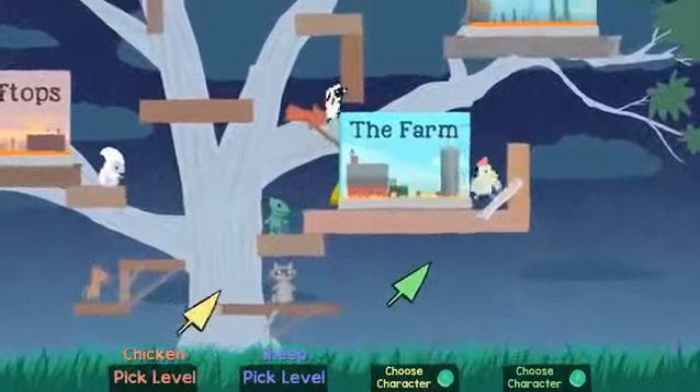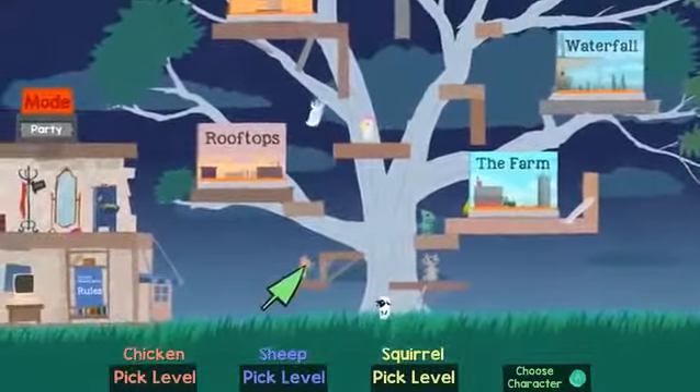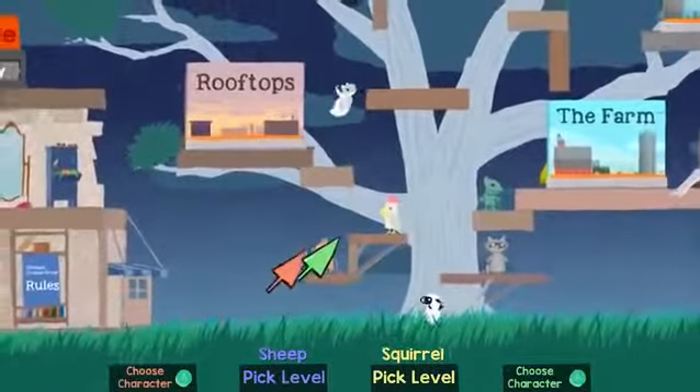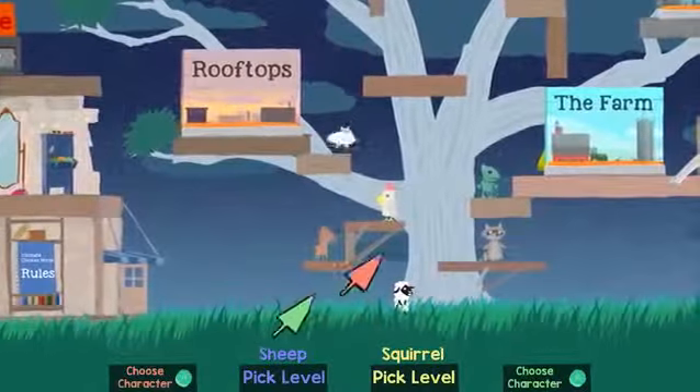Alright, so before you guys go ahead and start the level, I'm gonna tell you the controls. A is to jump. Y is to dance. If you hold down right trigger, you can run.